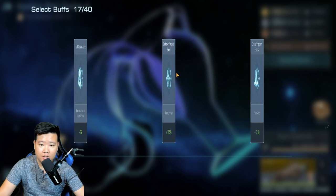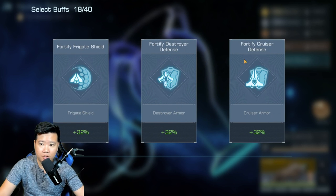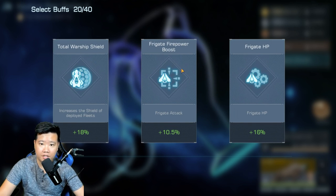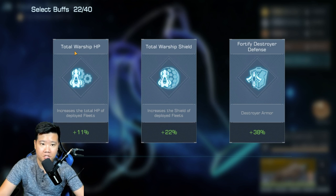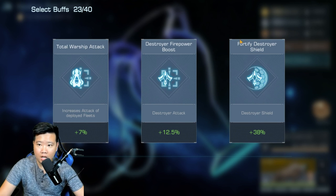Destroyer HP — of course. Firepower, destroyer — wow, we're getting pretty good buffs. Shield, destroyer defense — of course we go for destroyer defense. Destroyer HP. Warship shield — no choice there, just one. Warship HP or warship shield — go for warship HP. If there's warship HP, warship shield, or destroyer defense, pick destroyer defense. Always tier up the specific buff. Firepower or shield — we're going for firepower. I'm focusing more on attack.